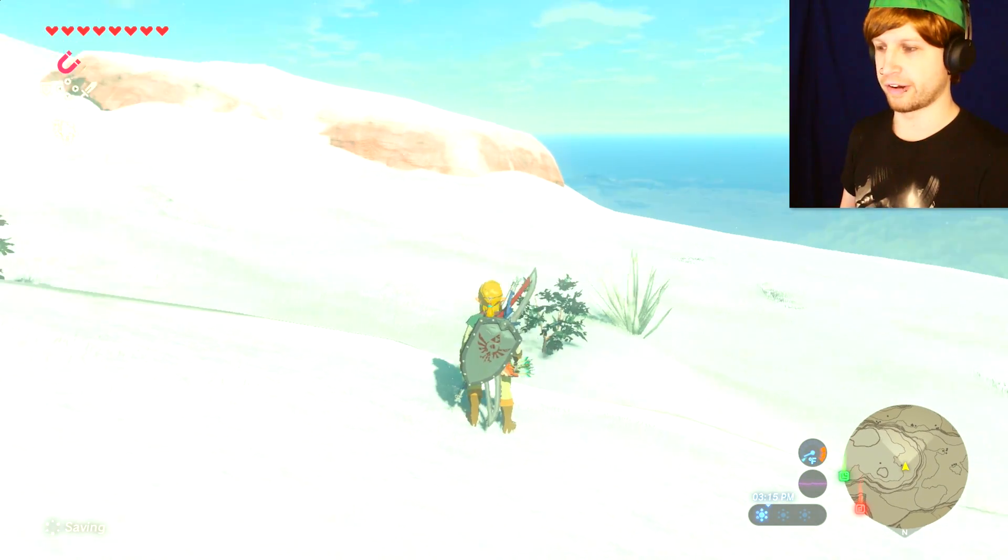Let's do the screenshot recap of some of the items I ended up finding: a mop, a double-bladed axe, a Lizal tri-boomerang which just looks like a mess, a fairy which automatically gets consumed if we reach zero health so very, very useful. A steel Lizal bow, sank carp.